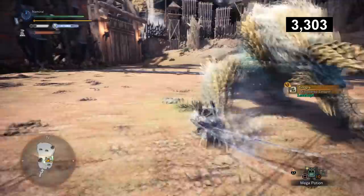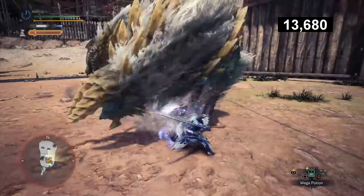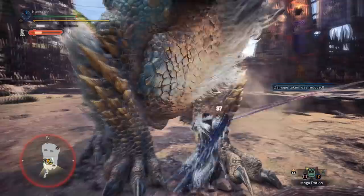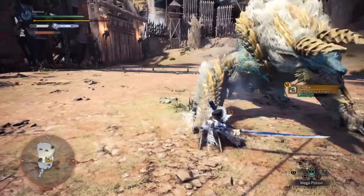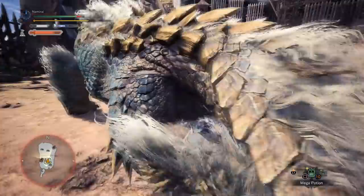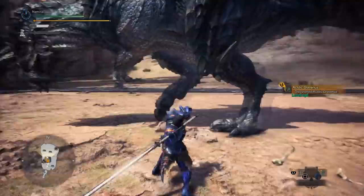Foresight Slash plays an important role at the beginning of a quest. Let's consider Zinogre as an example. A clip can teach you better than a thousand words — if I hadn't used Foresight Slash in this situation, I wouldn't have been able to build up my spirit gauge in such a short period of time. Of course this is something advanced because it requires a lot of practice in order to time the Foresight Slash correctly. It's not easy, but once you master it you'll be able to level up the spirit gauge faster.